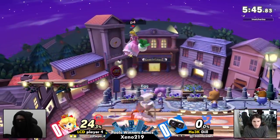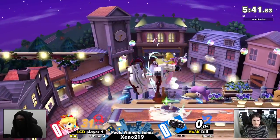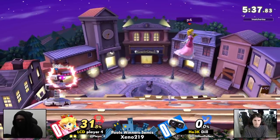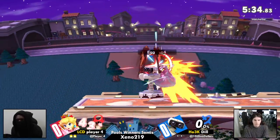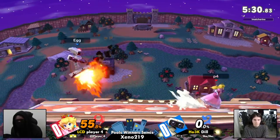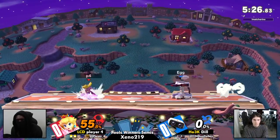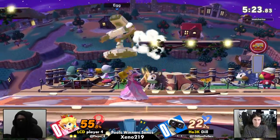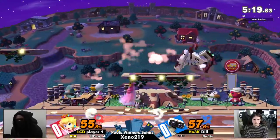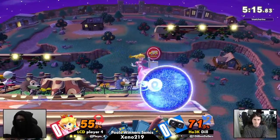Especially with how crisp these floats have been from player four. This is why you do a button check — what's playing on this monitor? Because these backers have been on point. Float cancel areas all over the place from player four, trying to punch at where Rob is at their worst. Getting opponents off of the Rob player can be pretty hard. Dill already taking 67% as this combo game really starts to flourish from player four.